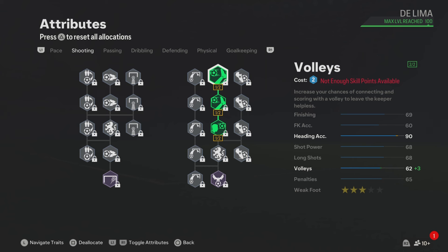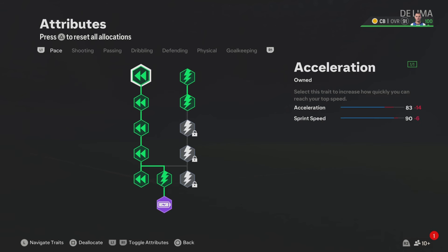Also for the weak foot, leave it on 3 star because Pepe in the game has 3 star weak foot. Now for the pace, you get 83 acceleration and 90 sprint speed. That's good pace for the Pepe build. And let's not forget, we also have the Quick Step play style which will make you faster in game.